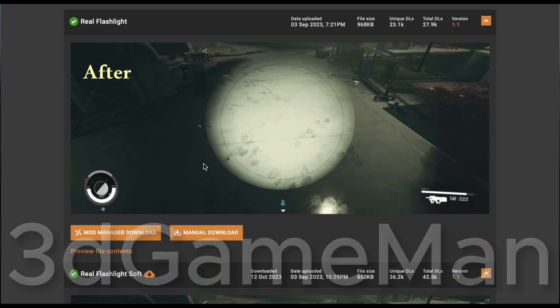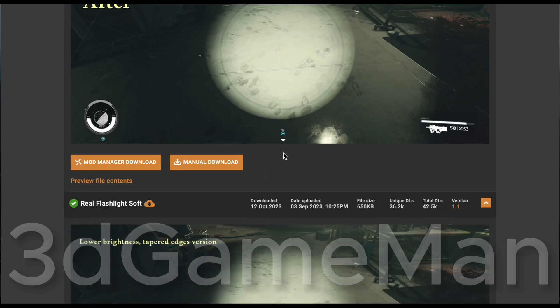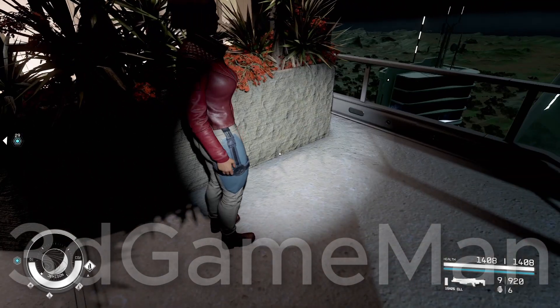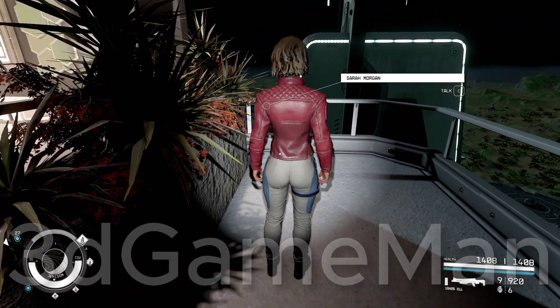These are the files — there are two of them. This is the original one that he created: a little harsh and bright. This is the other one that I like — it has lower brightness and nice tapered edges. By the way, I used this flashlight when I was highlighting the Thick Sera mod, which I'll show on the screen right now.